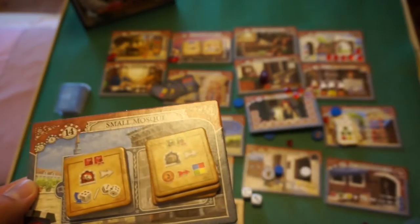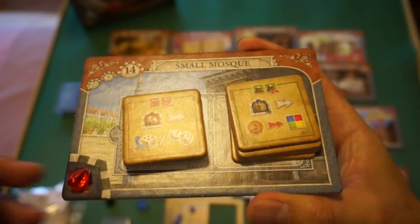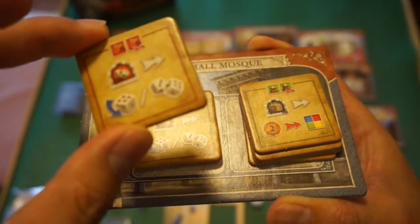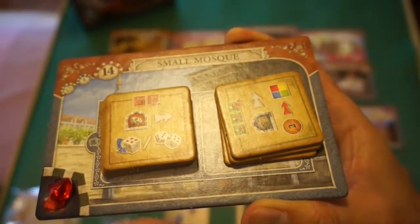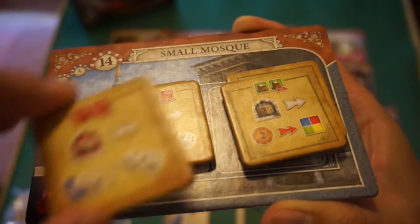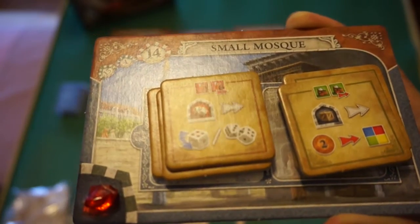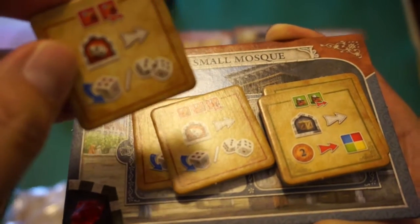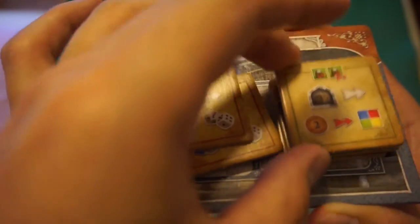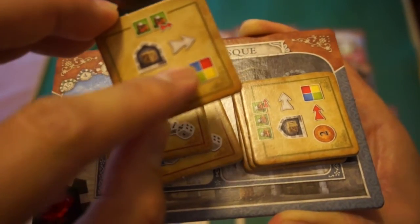There's a small mosque and a great mosque. At the small mosque, you check the top tile requirement — for example, if you have at least two red goods, return one and keep that tile. Tiles get progressively harder. Once you collect two mosque tiles, you take a gem — but this can only be done once. Each tile also gives a benefit: when in a dice-rolling location, you can change one die to a four or reroll both. Additionally, when getting goods, you can pay 2 lira to get one good of any type.